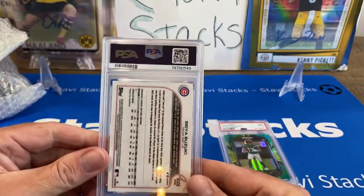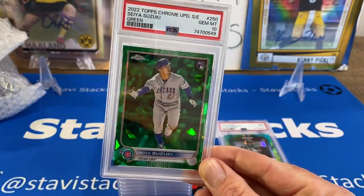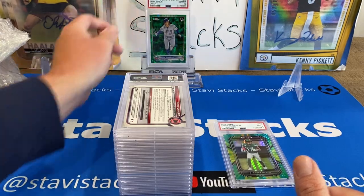We got a Seiya Suzuki — this is a green sapphire out of 75. Let's go Seiya, that's real nice. True rookie Seiya. I got that on Hobby Legends. I'm going to put that up here — that's our best card right now.